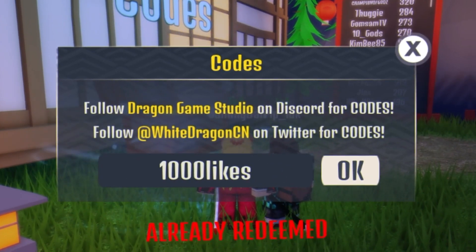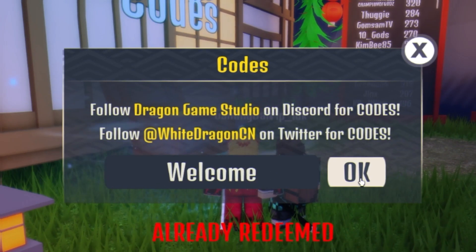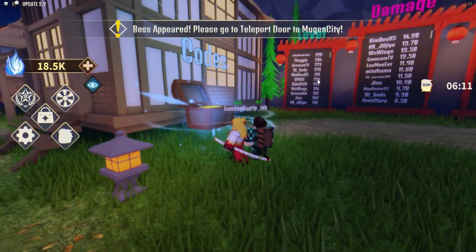The next code on the list is '1000likes', and finally we have the code 'Welcome' with a capital W. Redeem that code right now, click OK — and that one has already been redeemed.